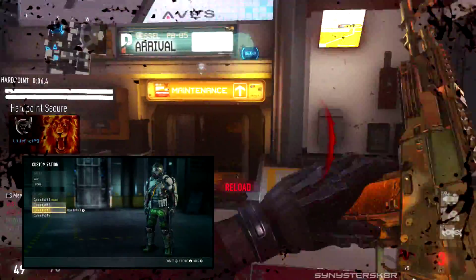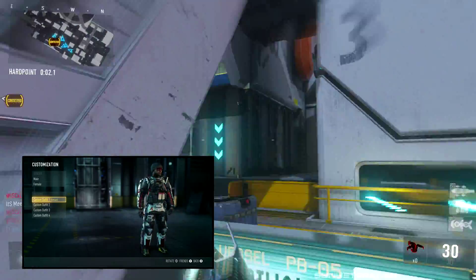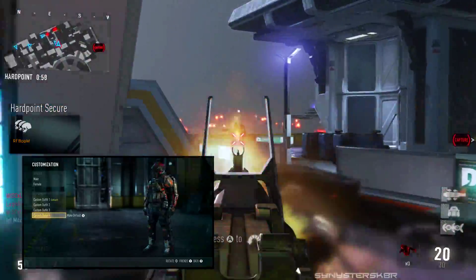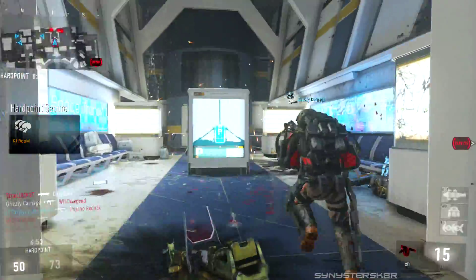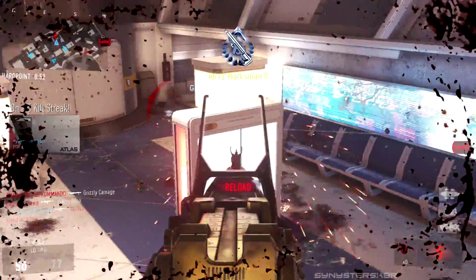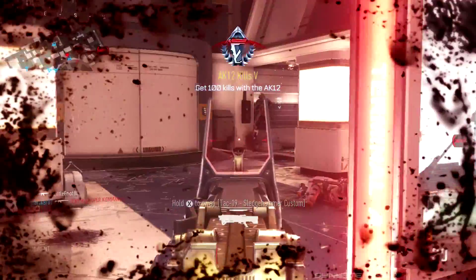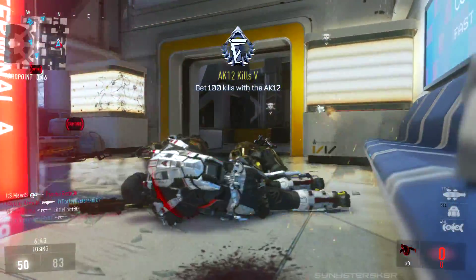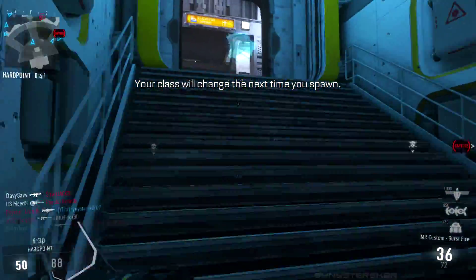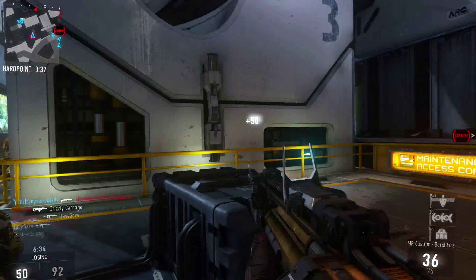Those are my six favorite guns and class setups after playing Advanced Warfare for one week. Here's a look at two of my soldiers — I've got a nice Atlas suit going, red, white, and black — and that's a Paladin. Hopefully you guys enjoyed this video and try out some of these setups because they're pretty decent. If you haven't already, comment your favorite weapons and setups down below — I'm eager to see them. As always, thanks for watching, I'm Sinister Skater, I'll see you guys on the next video, peace out.